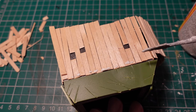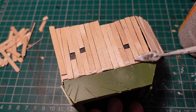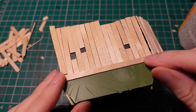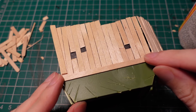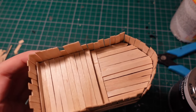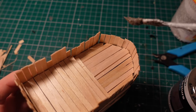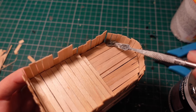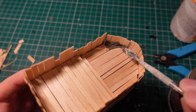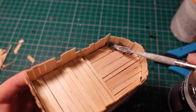Then, using a crossbeam made from another coffee stirrer, I glued a beam over the top of the join so it'd blend together. Where there were a few gaps between the wooden plating that I wanted to seal up, I took some Vallejo ground texture paste and used it as a kind of caulking to glue the bits together and fill any of the gaps.